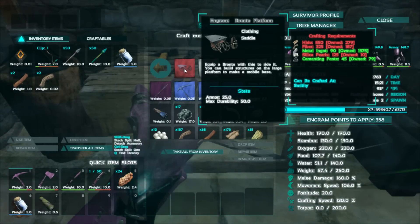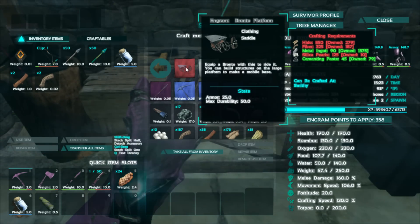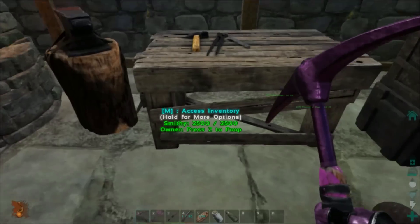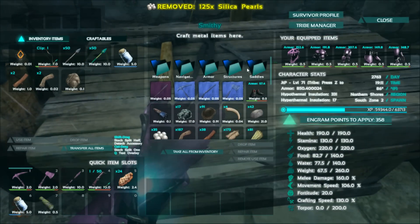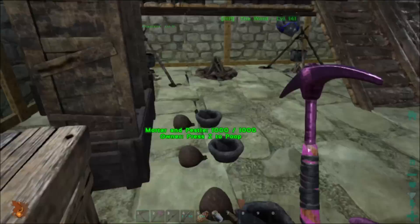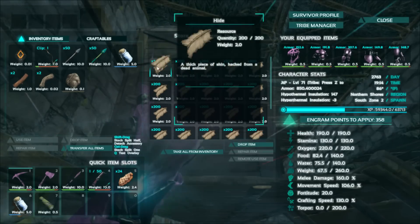I've got about 75 and we needed 125, so I'm gonna collect all that stuff and then we'll come back and get our Winnebago on the road. All right, we should have enough now — I got a little bit more than enough. Saddles — I need 550 hide, we got that. I am getting a lot of stutter, it must be a graphics thing.